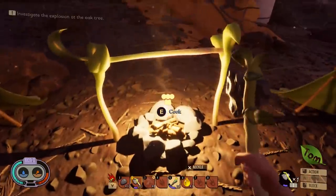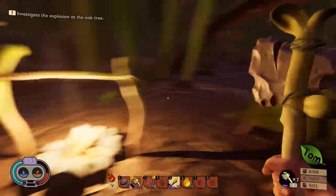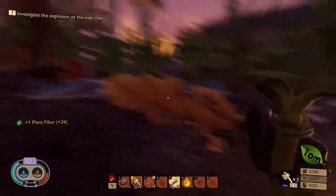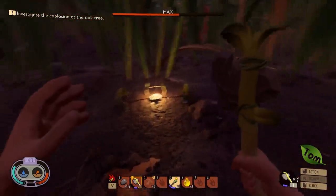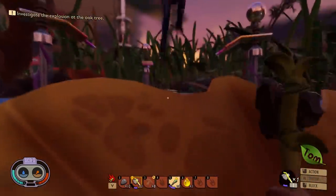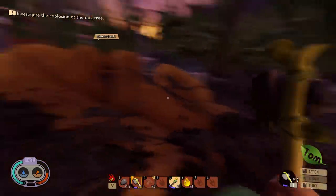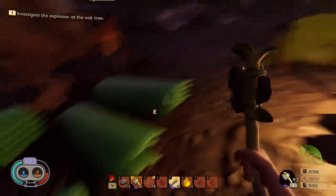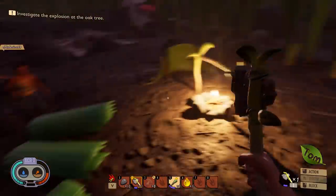It turns out we weren't allowed to build on the thing. But next to this ramp — I thought this was a pretty economical spot. I made us a campsite. I brought all these leaves but we didn't even need them. It said just make the lean-tos, but we can build an actual base. We've got the materials — you've done a great job getting materials.